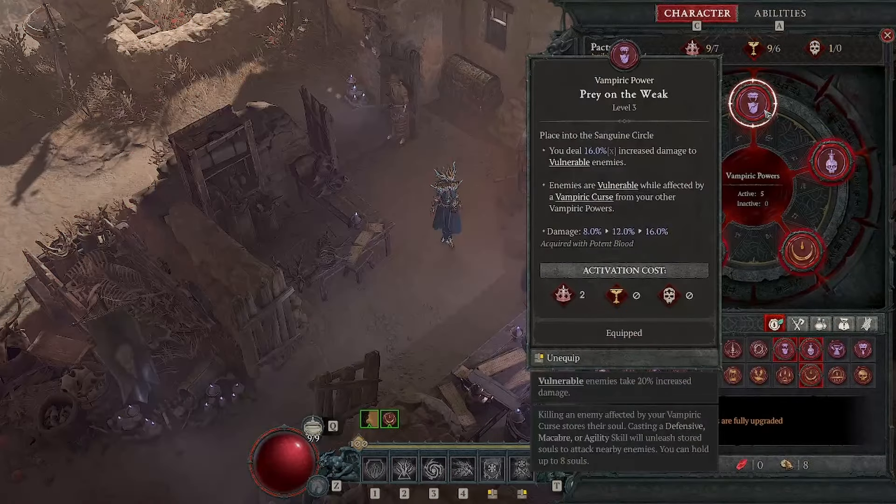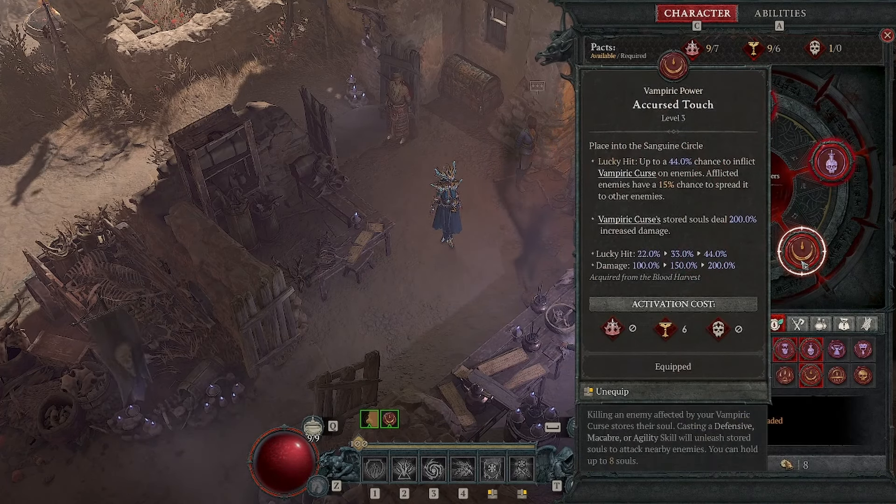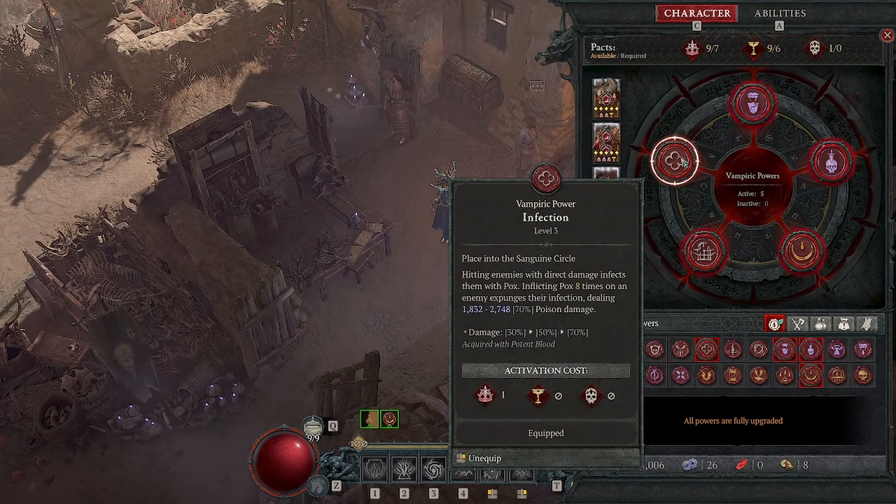For Vampiric Powers: first is Prey on the Weak to deal increased damage to vulnerable enemies - enemies are vulnerable while affected by a Vampiric Curse. Second is Ravenous: Lucky Hit up to 20% chance to increase attack speed by 40% of total movement speed for 6 seconds, which is a lot of extra attack speed. Third is Accursed Touch: Unlucky Hit up to 44% chance to inflict Vampiric Curse on enemies, so more vulnerable basically, plus some extra damage from souls. Fourth is Domination Power: deal extra damage to stunned, immobilized, frozen, or feared enemies, and if they're injured and non-elite, they instantly die. Fifth is Infection: hitting enemies with direct damage 8 times will deal poison damage - this procs our fourth stack of the Tal Rasha's Iridescent Loop.